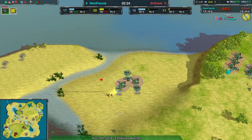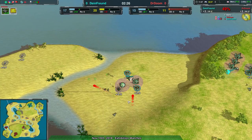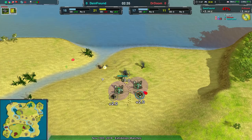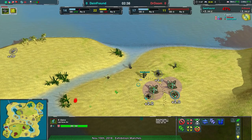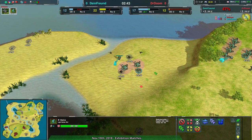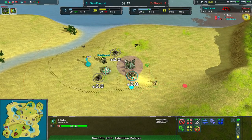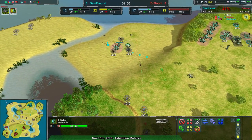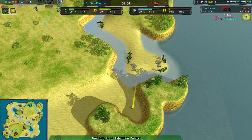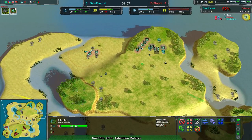Dimefront does not see these Glaives coming in, losing a couple of metal extractors. The commander's going to try to help out, but good micro from Dr. Doom getting away. One of the Glaives even goes back in — apparently surviving is not something it wants to do. It does manage to get rid of yet another metal extractor, so Dimefront's economy is not doing so hot, whereas Dr. Doom is doing a fine job expanding while making sure their opponent cannot expand efficiently.